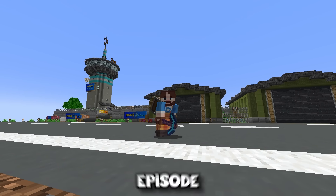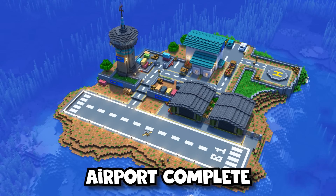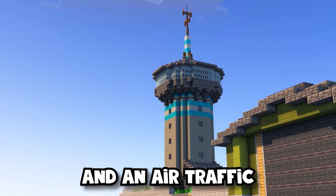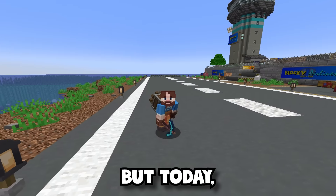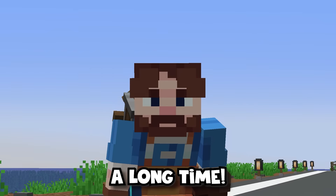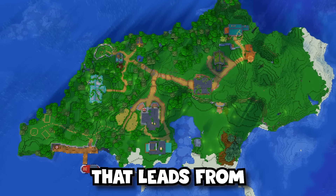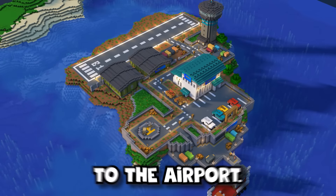Hello everyone and welcome back to another episode of Create Island. Last episode we built this working airport complete with hangars, a terminal, helicopter pad, and an air traffic control tower. But today we're going to be doing something that I've been putting off for quite a long time — we're going to start getting into trains by making a ferry system that leads from our main island all the way over to the airport.